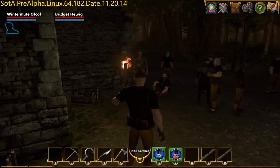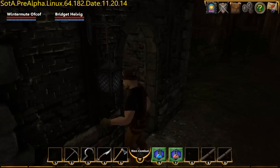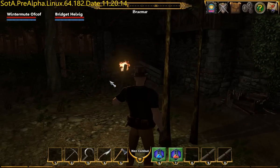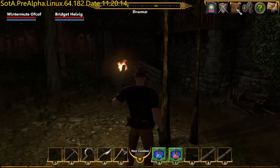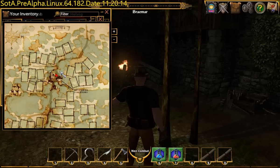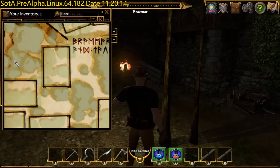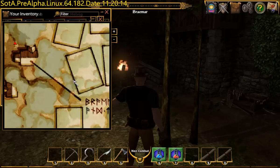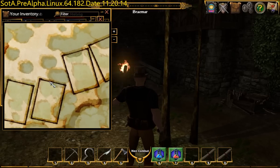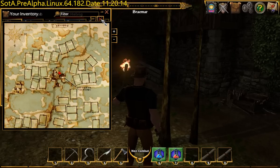I've turned the names off — see what the performance is like. Map — did we get a map? M puts a compass up, that's what M does. Map of Braemar. You can see one on the map. I don't know how to read the runes though. So are those boxes plots maybe? Anyway, that's the map.